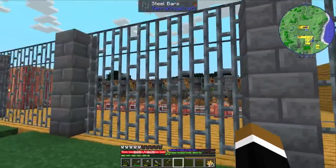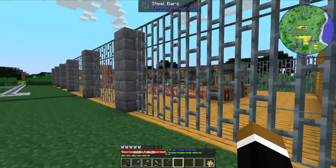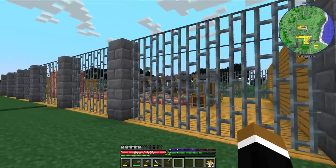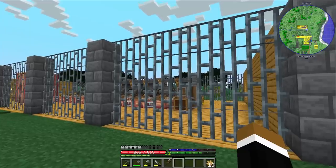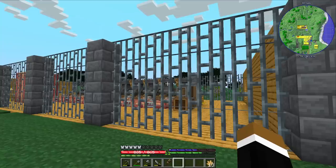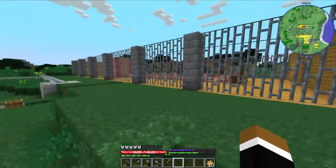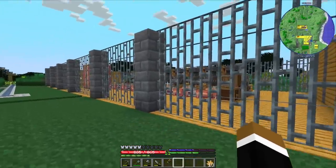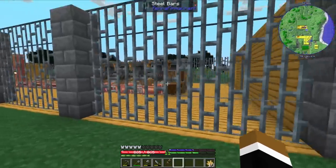Things like this are actually why I'm really glad we're playing AutoTerraFirmaCraft and not just TerraFirmaCraft. Because imagine going through all of the steps you'd normally need to do just to place a couple of steel bars — you'd need to put in flux, iron, coal, make pig iron, work on the anvil to get steel ingots, work again to make sheets. But with AutoTFC I can just use the Create mod machines and only had to do the last step of actually making the iron bars in the end. And once you know the right anvil sequence it's also not a lot of work.